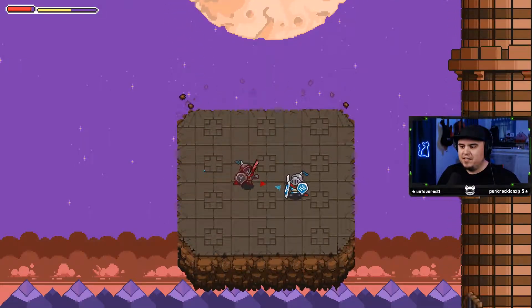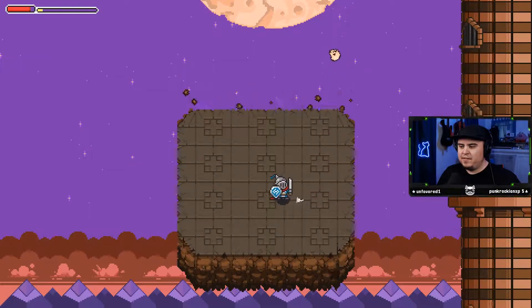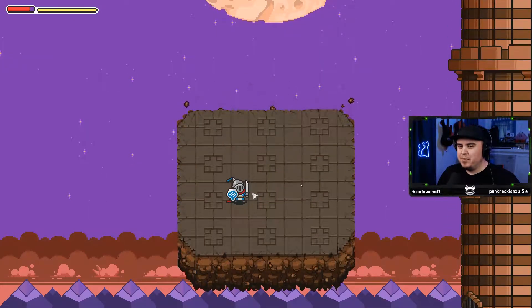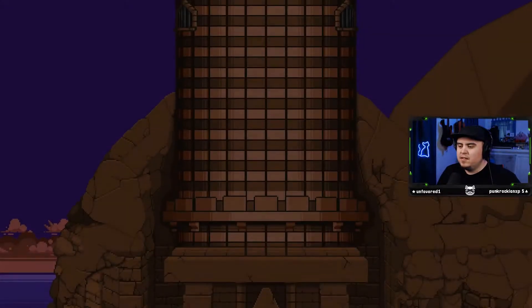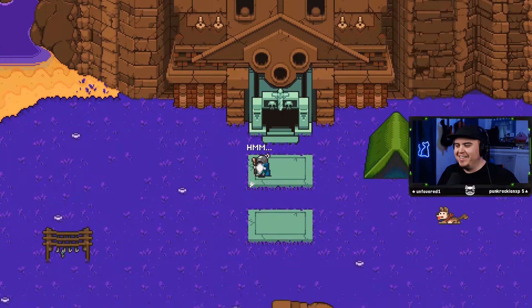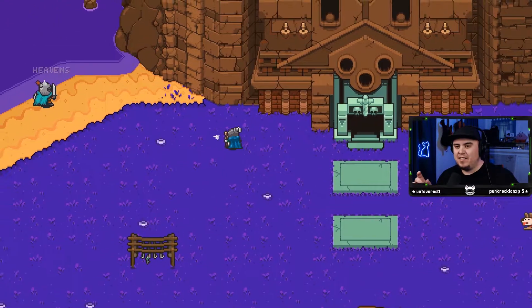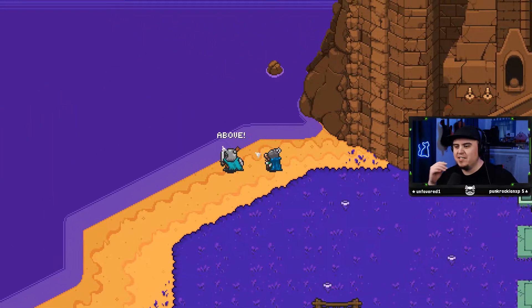They do have combos here. Also, we do have a yellow bar — I think that's our stamina bar. So as you can see it's probably very important to learn how to block, and not just rely on constantly spamming attacks, because there is a buffer in between so you can't just spam your attacks.